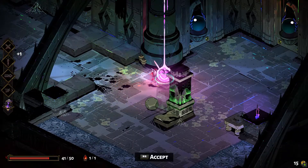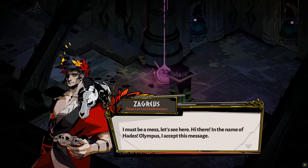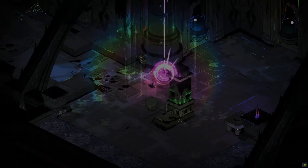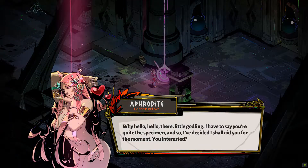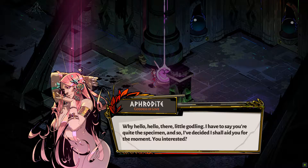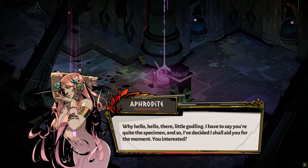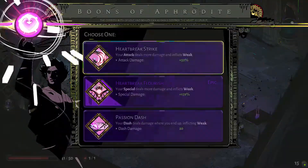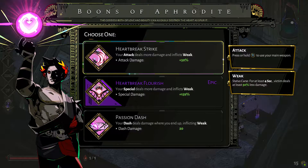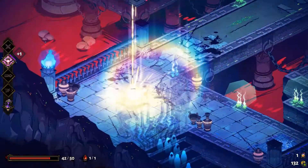Of special note are his interactions with fellow deities and Hades' other denizens, and it's on par with the classic writing of LucasArts' adventures — and that's a very, very high bar indeed. The conversations Zagreus has with both his immediate kin and his distant relative gods of Olympus are so delightfully written, contextually accurate for your progress, and tautly written, I actually looked forward to them instead of spamming the A button.